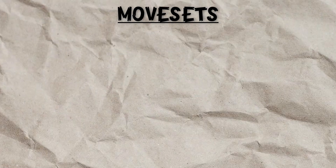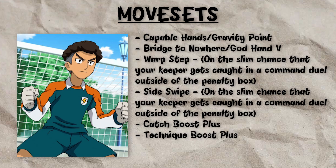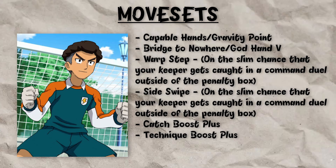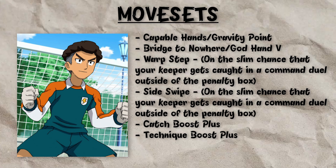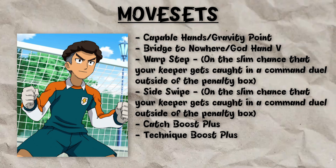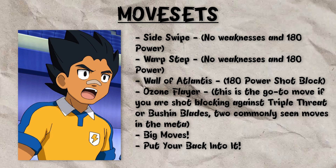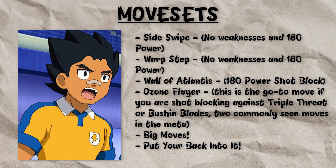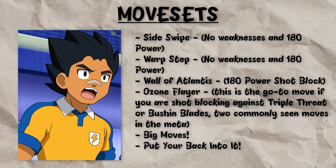So now let's go over different positions and what their moveset is going to look like. For a goalkeeper, they'll have either Capable Hands or Gravity Point, either Bridge to Nowhere or God Hand V, Warp Step and Side Swipe on the slim chance that your keeper gets caught in a Command and Jewel outside of the penalty box, and then Cash Boost+ and Technique Boost+. A defender would have Side Swipe, Warp Step, Wall of Atlantis, Ozone Flayer, and then the skills Big Moves and Put Your Back Into It.